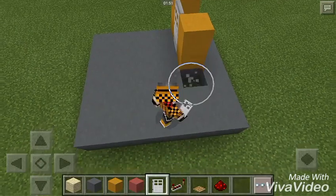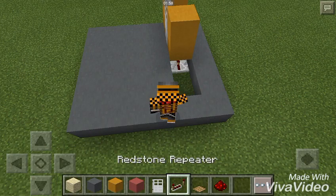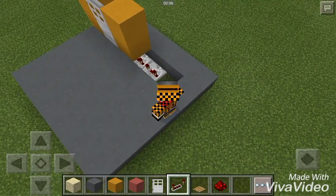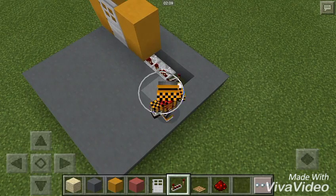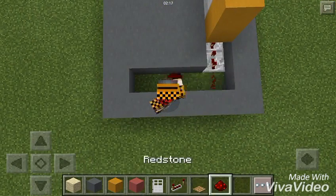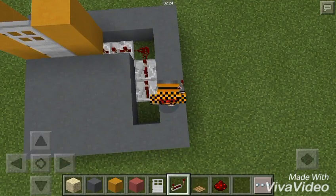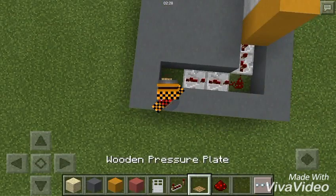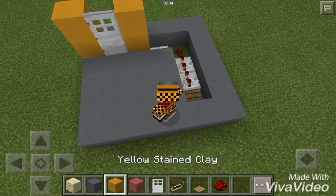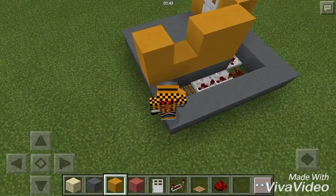What you're gonna want to do is cut out a hole, then cut out one underneath it. Place a repeater underneath it and click it twice or three times if you want a longer delay. Stick another one there and click it twice or three times — just make sure you don't have it on just one click, otherwise it's gonna be too fast and it might shut before you get a chance to get in. Put a redstone there, put a couple more repeaters in, click them both over, and stick yourself a wooden pressure plate right there.